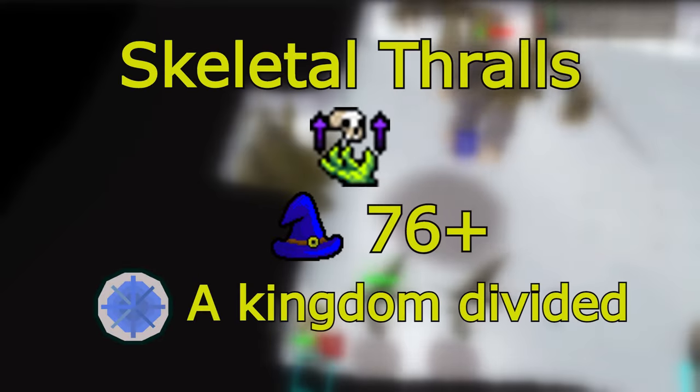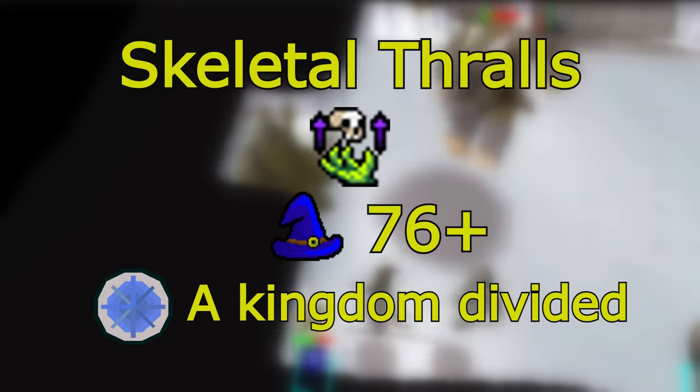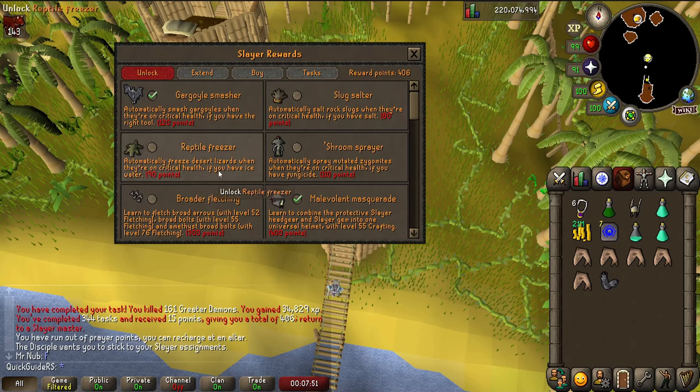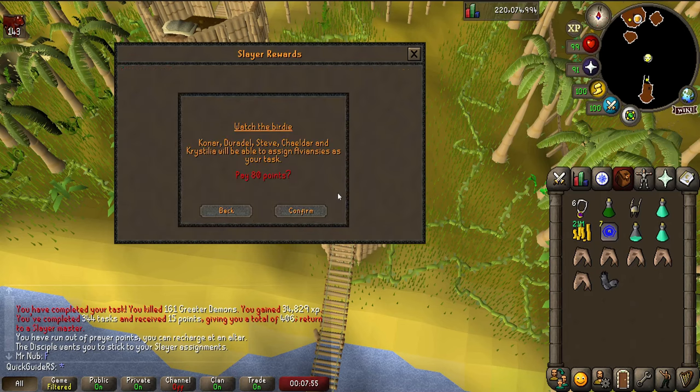Alternatively, you can bring runes to summon skeletal thralls with the Arceuus spellbook. This will require you to have 76 magic and A Kingdom Divided quest completed. It's recommended to be on task when killing Kree'arra.